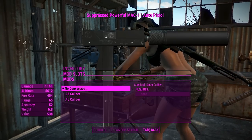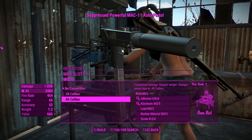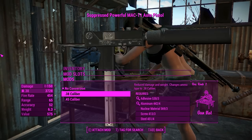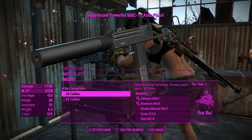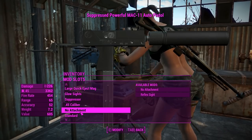Right now we're firing 10mm out of this. If you want the best damage, go 45 caliber — that's 226 damage, very good. But if you want a more common ammo type, you can make it fire the 38 specials, that's the one.